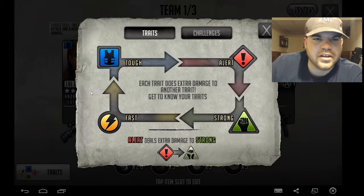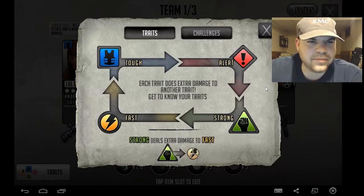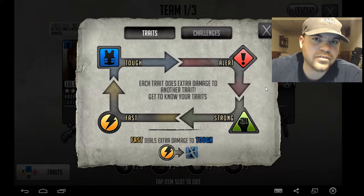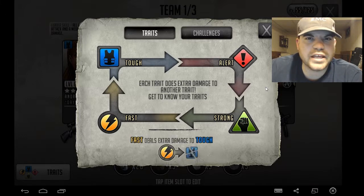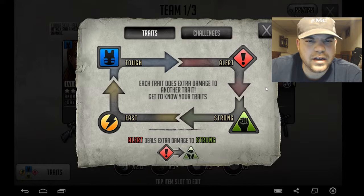Here we go. The traits. This is like a paper, scissors, rock type of game really when it comes down to it on the battlefield. This doesn't mean you should always do this, but most cases this is to your advantage. You're going to hit harder based on this little wheel that you follow.